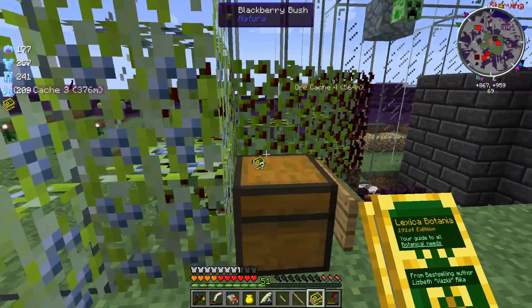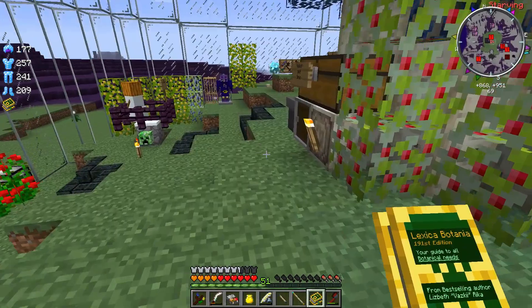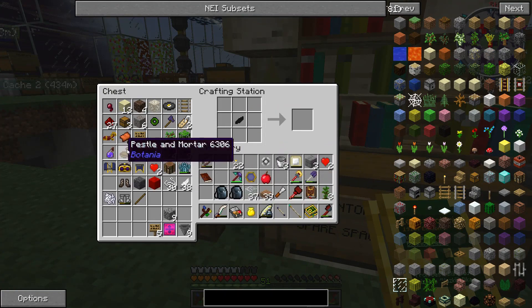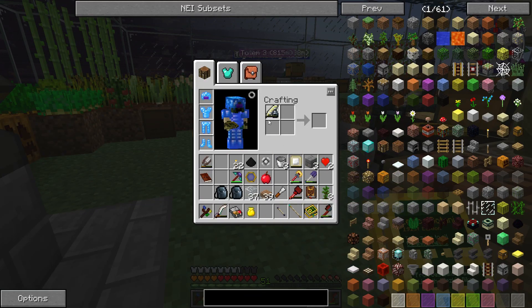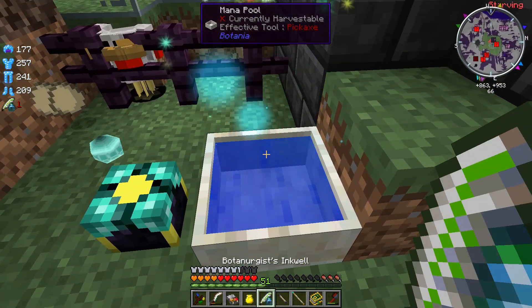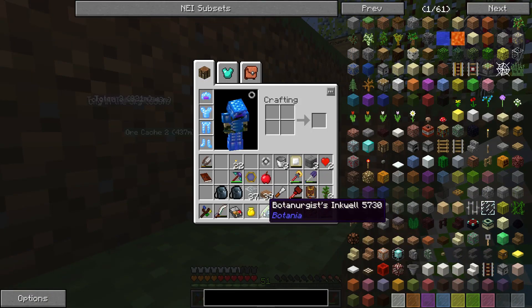Floral Black Powder will work. So I'm going to take a Mystical Black Petal, which I've got a few extras of. Come over here, open this, put my thing, do the stuff, make the powder, put the thing — and now there we go, fully recharged scribing tools. Throw those in, throw those in. There we go. So now, as you can see, I've got a Botanergist's Inkwell.